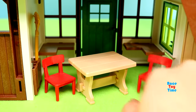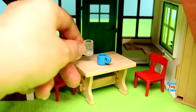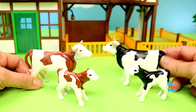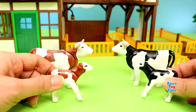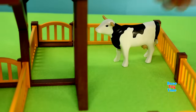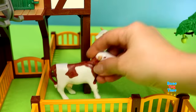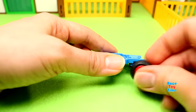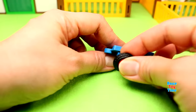Then let's go downstairs to arrange the dining area. Then I'm going to show you the animals. This set comes with four cows, and here I'm going to make the machine that helps the farmer milk the cow.